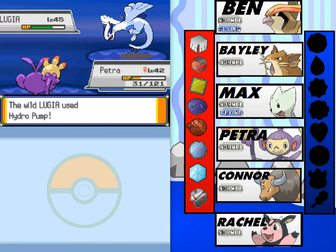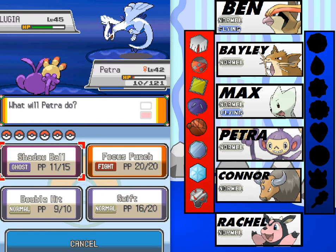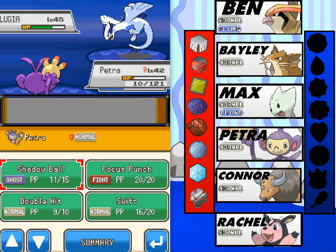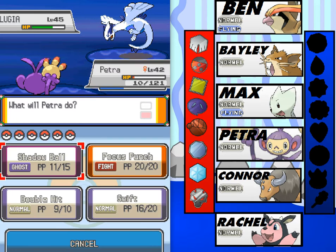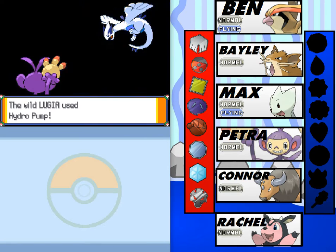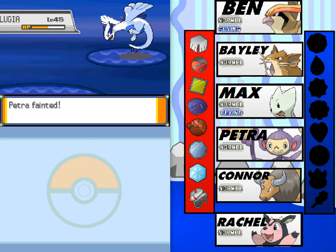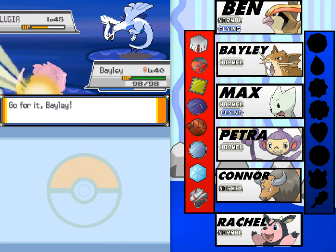Oh man, I don't know who's ready — nobody. Let's see: Shadow Ball is super effective, so that's 160 base power. Double Hit strikes twice at 70, plus STAB makes it 105. Shadow Ball is the better option. Go out swinging, Petra! And Hydro Pump will knock out Petra. This thing is so powerful and it's level 45 — my Pokemon are around level 40.